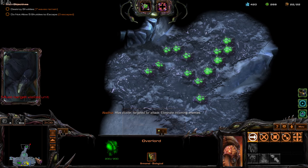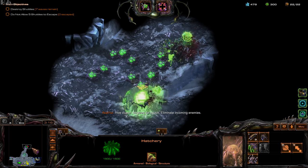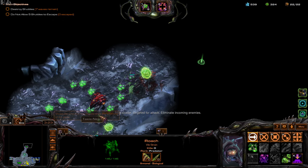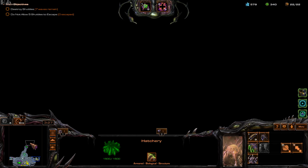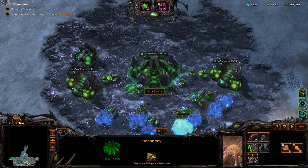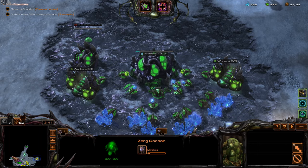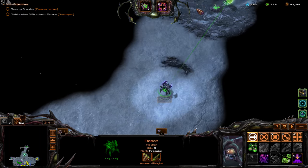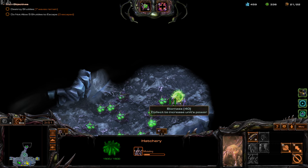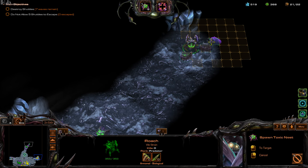Our Overlord is trying to move back. Oh, Roaches! This is perfect — look at that biomass. Let's get this Roach. The first enemies arrive from the right side. I think they're in range, which is great. Let's get some Toxic Nests here.